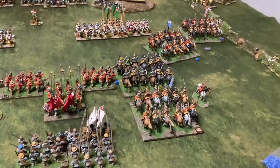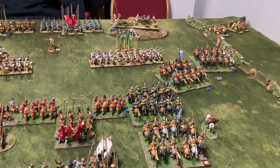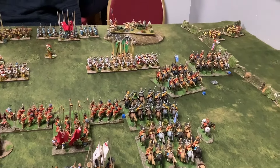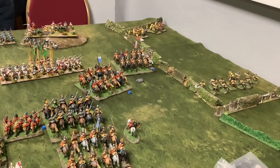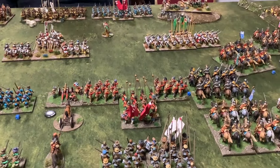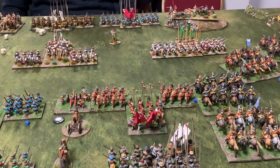Over in the middle, John's troops there have formed Hedgehog, so my cavalry will stop where they are. They're disordered, so I can't really do anything with them this turn. And these are just going to fire at this commanded shot, and this unit here will probably just keep shooting at the ones in front.